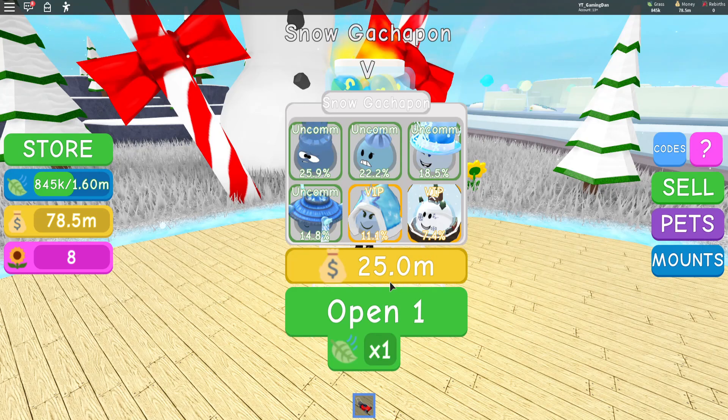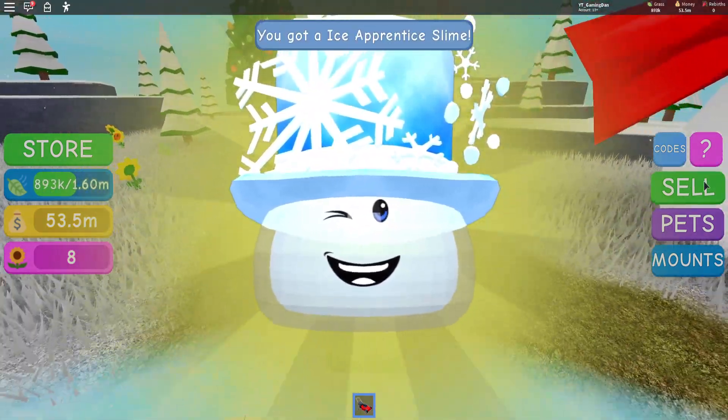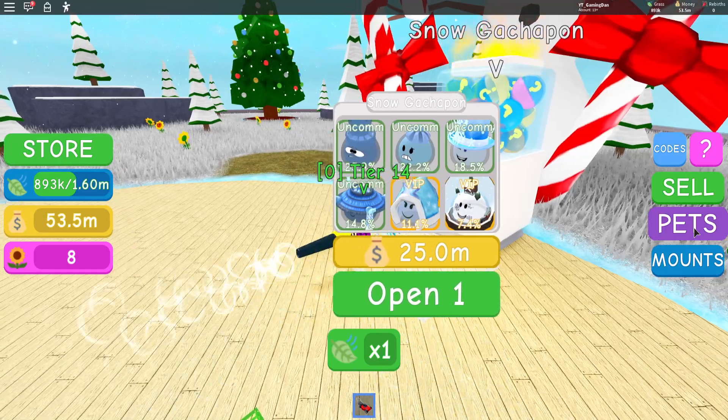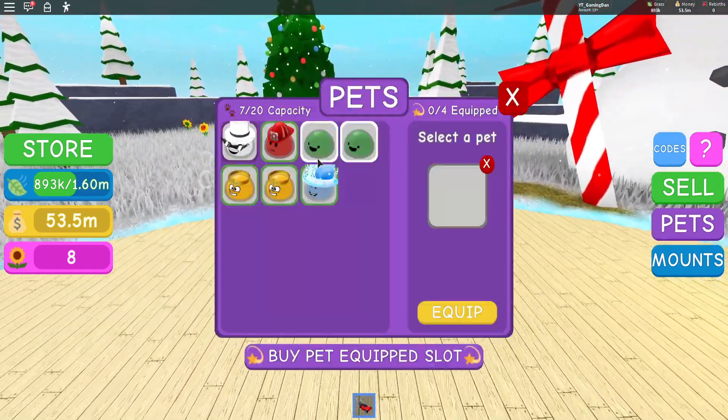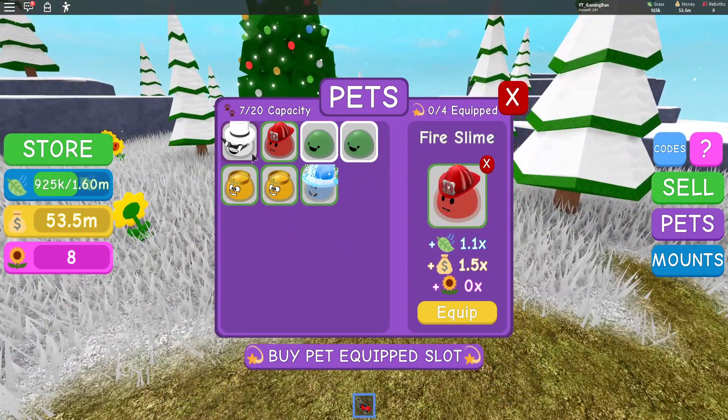All right, so 25 million. We're going to open one of these and see what we're going to get. I might actually get the VIP rank. We've got an ice apprentice slime. Is that the worst one out of the egg? No, it's actually not — it's 18%, which is quite nice. That's actually a lot better than what we had before.